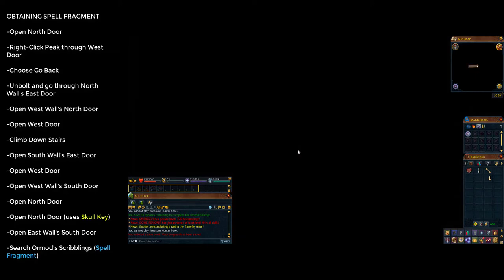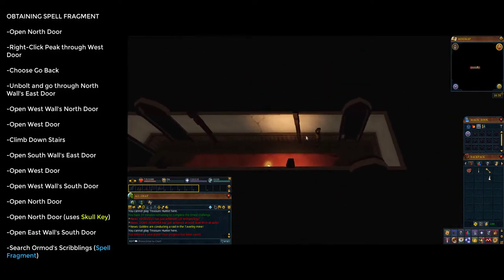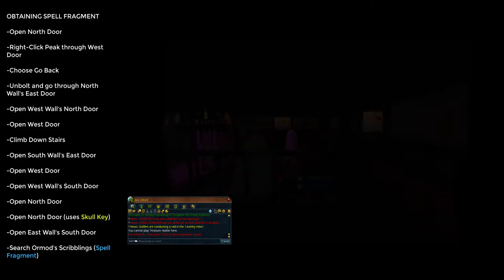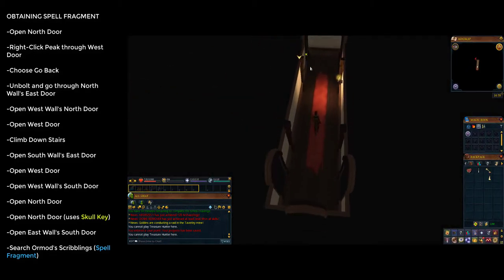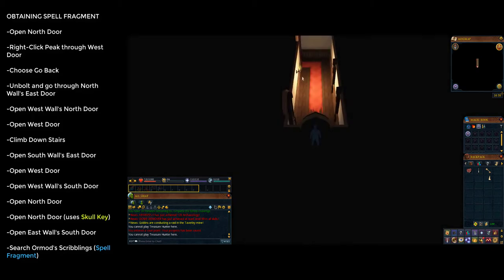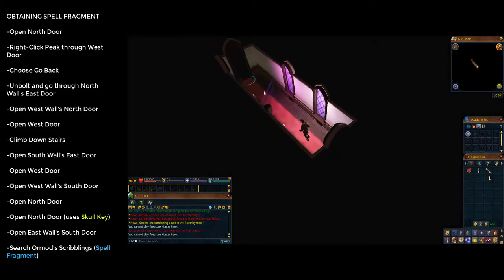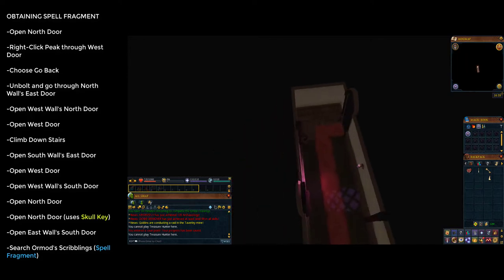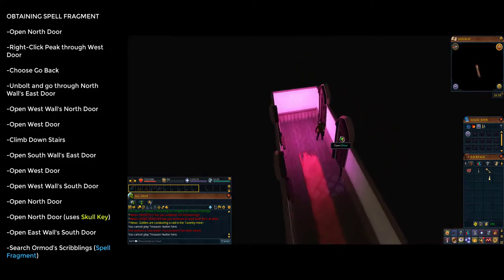There's also a chest with mystery meat if you need more. Go back through the north door, then at the western door right-click and choose peek — you'll see a dead body with legs in front of it, so choose go back. Open the north wall's easternmost door, which unbolts it, and go through. Then go through the northernmost door on the west wall, along the corridor, and through the west door. Take the stairs down. In the next room open the southern wall's most eastern door at the end of the corridor.